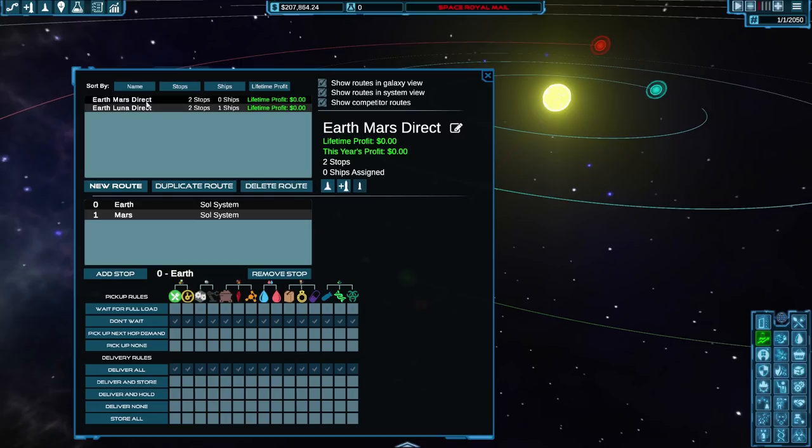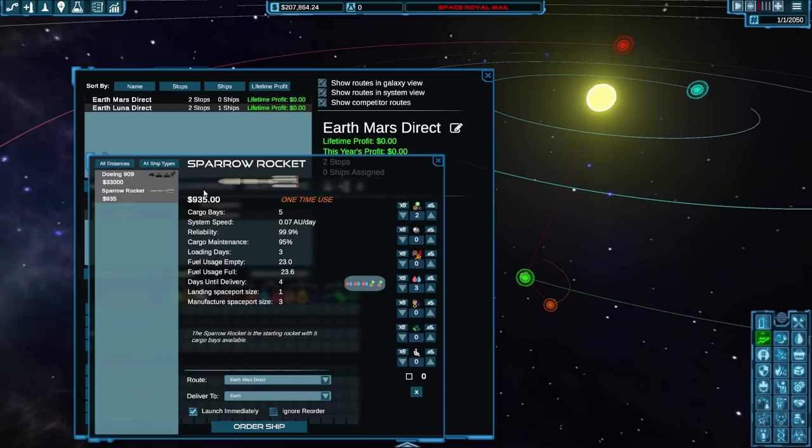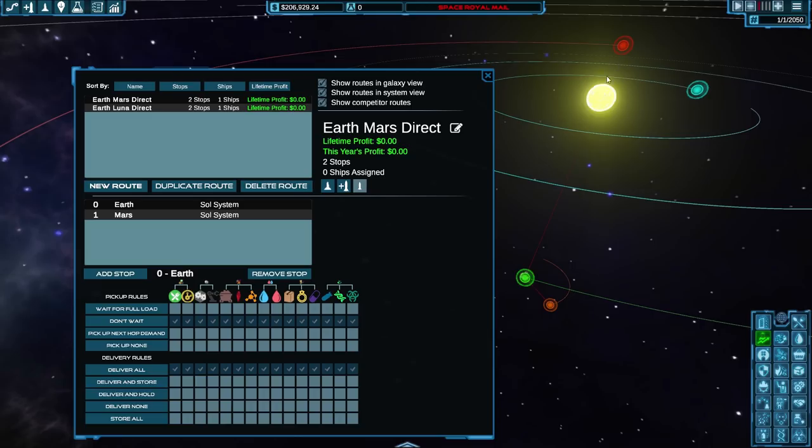We'll send a sparrow rocket with one machinery bay, two food bays, and two water bays on the Earth-Mars Direct route. We can set it to reorder when it arrives: just keep sending more and more rockets whenever one is done. We ordered four of them in a staggered cycle, and all four will be reordering themselves continuously.